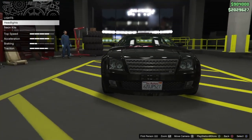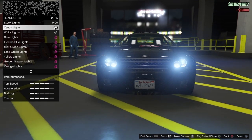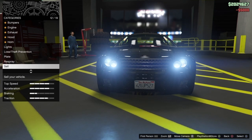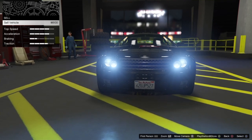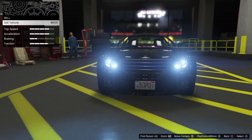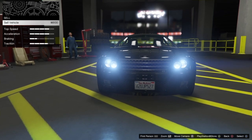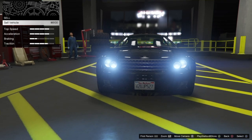Go to the modify vehicle part and change anything — for example I'm changing the lights to something cheaper. Once you do that, go down to the Sell option. Don't worry, you're not actually selling the vehicle — this is where the daily sell limit comes in. Once you get to that point, go to the PlayStation screen and back out.